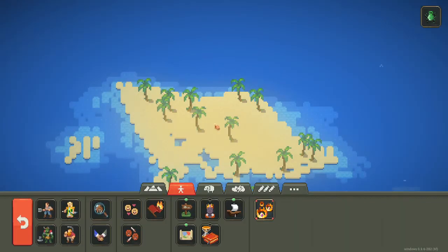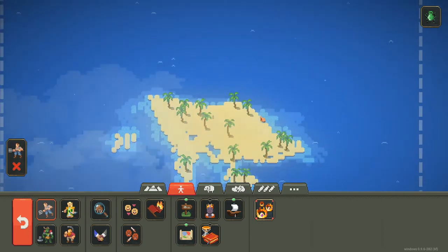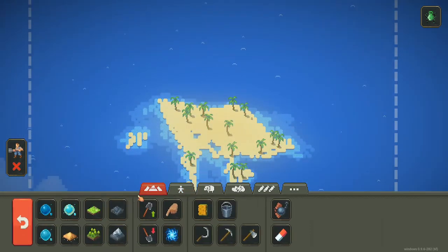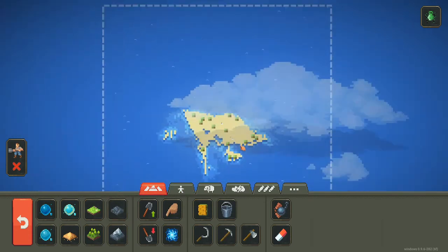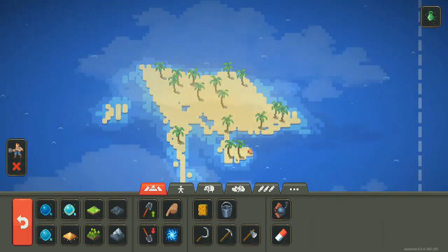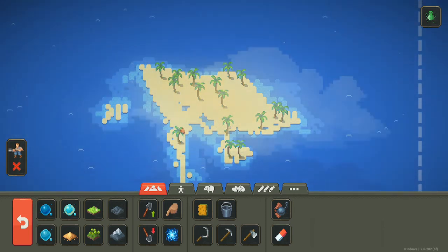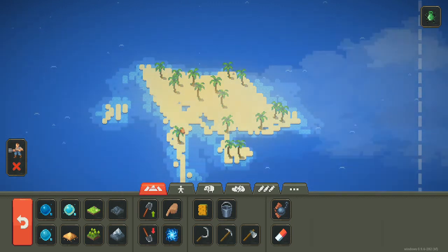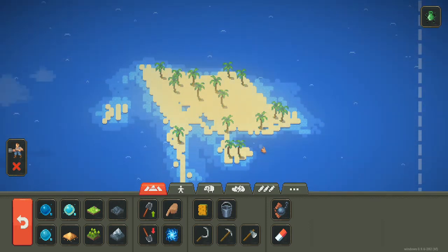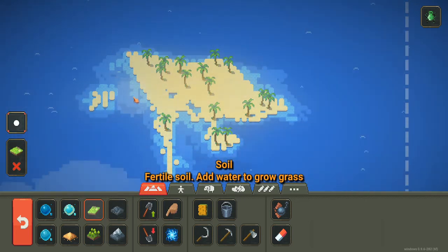I'll turn off fast spawn and place one, two people, and I just want to see what they can do with this desert island. I'm gonna sit here and see if there's anything they can do — they may just end up dying. If they die we might have to make this a little more livable, but I'm curious. It is a desert island with just trees... and they're dead. Well, that tells me something.